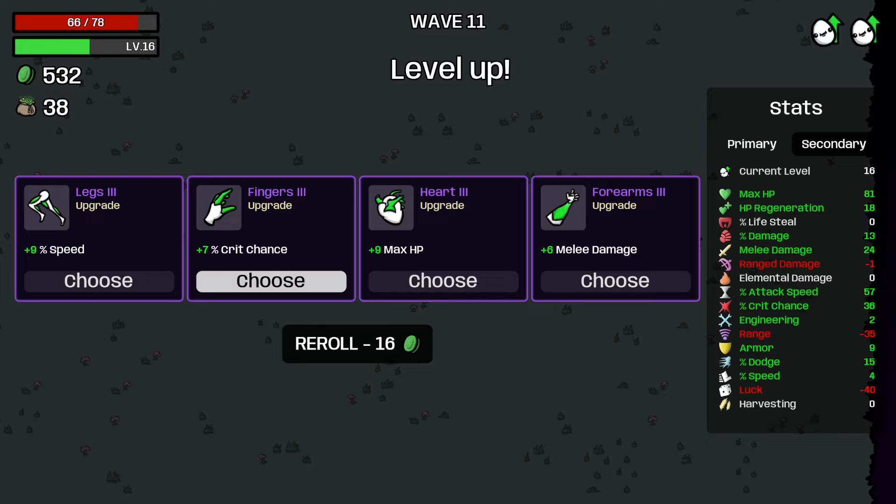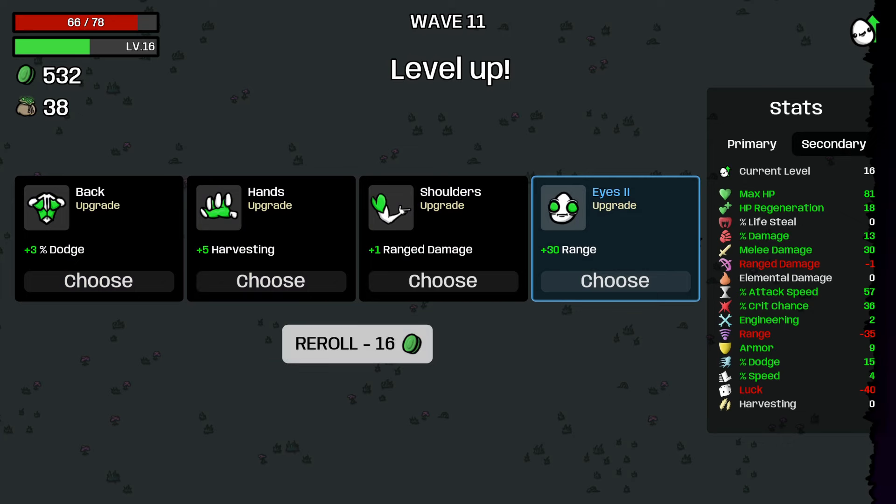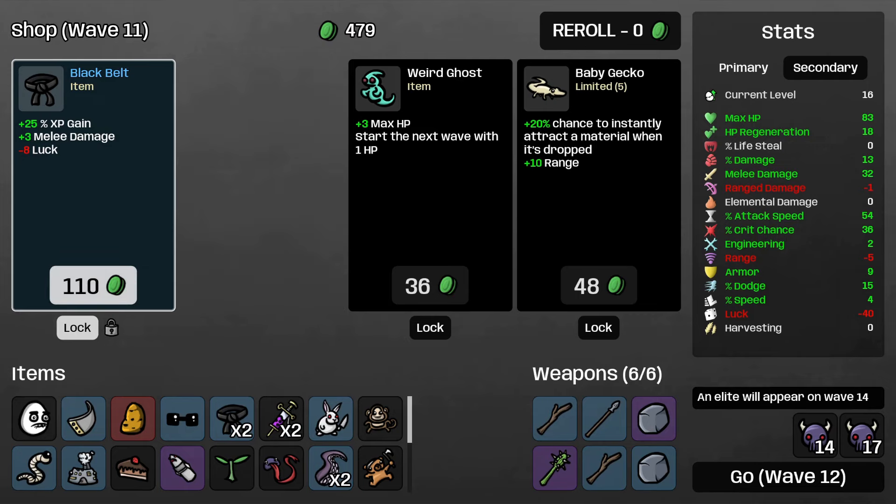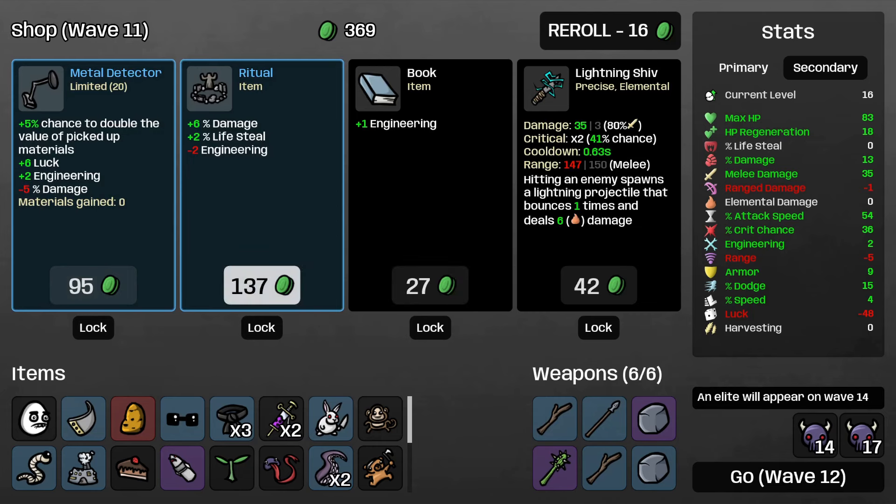HP is nice, melee damage is obviously really nice too. Let's boost up our melee damage. Maybe we could take some range to repair our terrible range here too. Plus three melee damage is nice, max HP and melee together - let's take that one. We've got damage percentage here - let's take that.